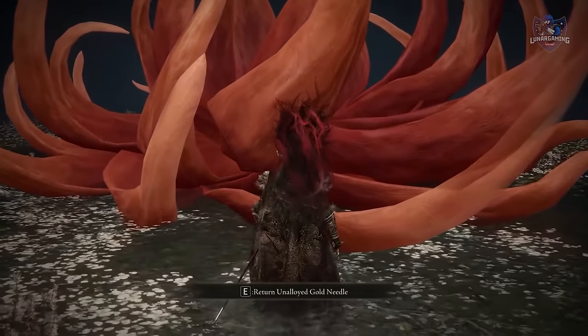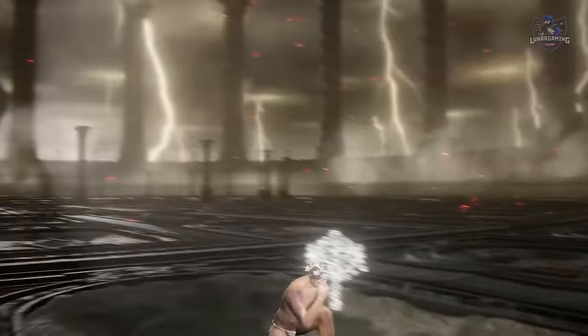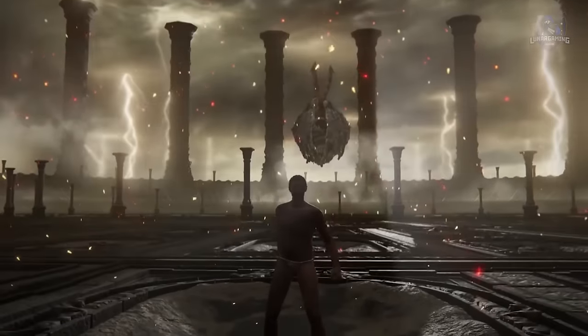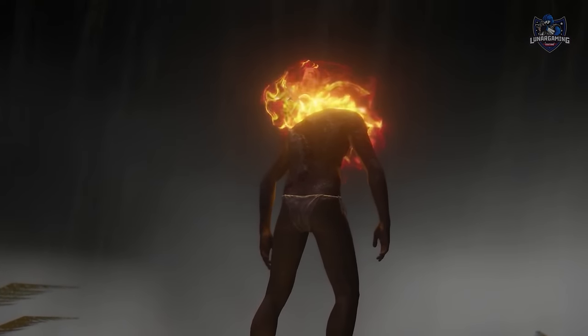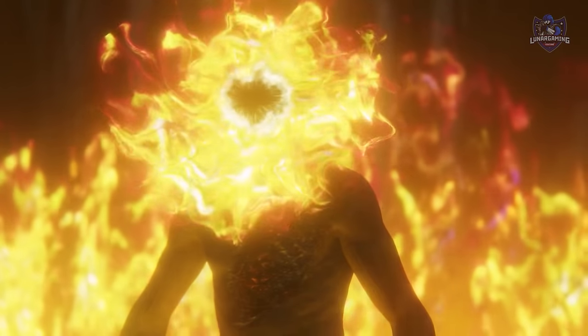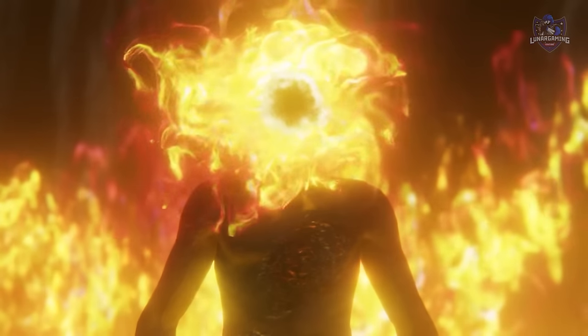Lastly, you use Miquella's Needle as part of a secret ending. I haven't done it myself because I'm fully completing the game before I do any of the endings. Basically you need to get to Dragonlord Placidusax and you can use the needle in his chamber. You don't have to defeat him — you just use the needle while in there, and this will revert being burned by the Frenzied Flames if you chose to do that.